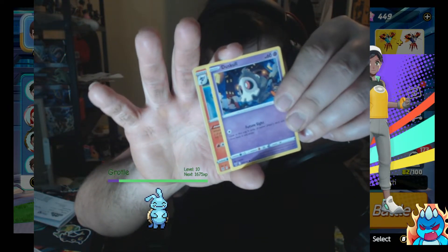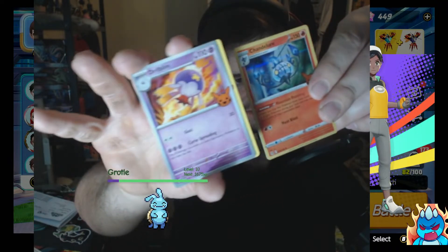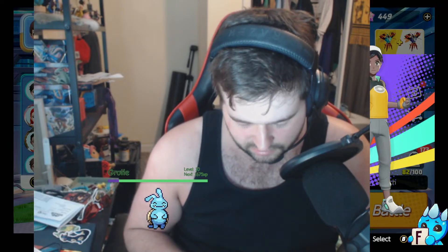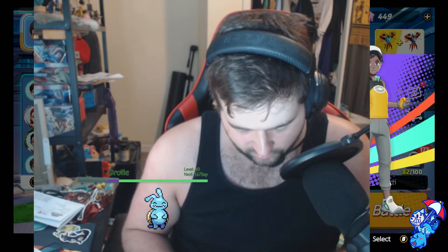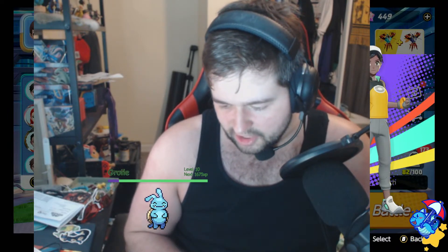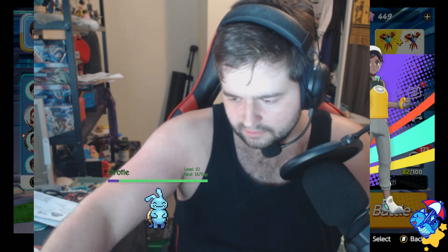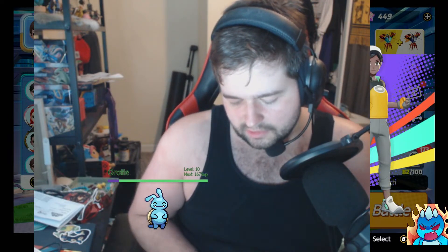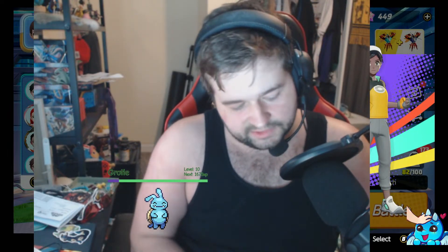Got Duskull, ooh — holographic Chandelure! Really nice. And Drifloon — I've had so many Drifloons. Mountain Roasting: when you play this Pokemon from your hand to evolve one of your Pokemon during your turn, you may discard the top 3 cards of your opponent's deck. That's pretty sick, and 90 damage. It's not anything to write home about, but still pretty cool. I'll put them all in a little plastic sleeve.